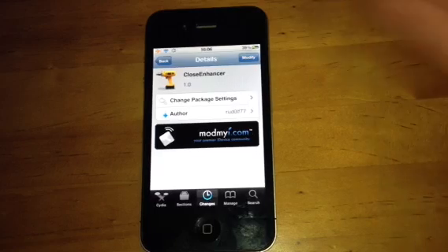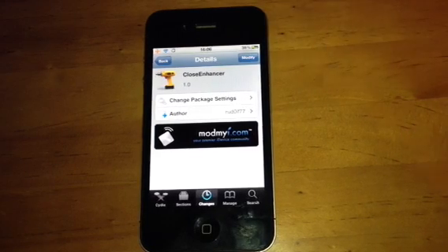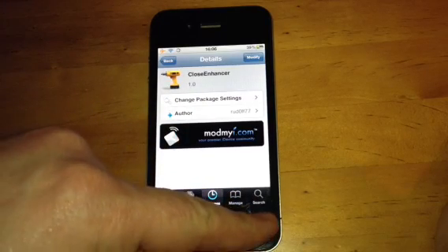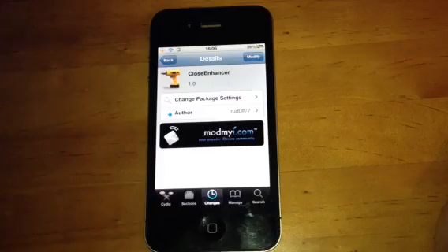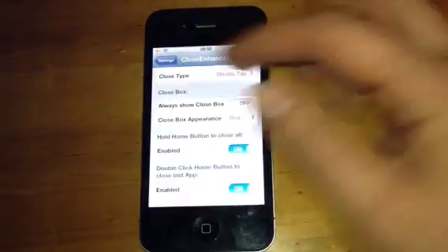Hey guys, Mickey Tech here. We've got another Cydia tweak for you today called Close Enhancer. You have to be jailbroken obviously and have Cydia. Click on search and type in Close Enhancer. It is free of charge, so please go check this out. I'll just show you what it does.